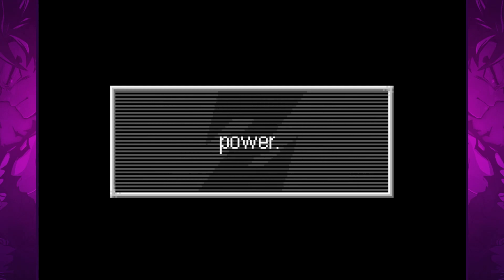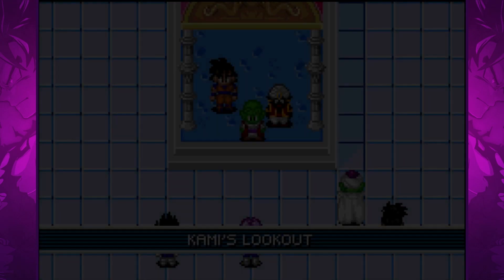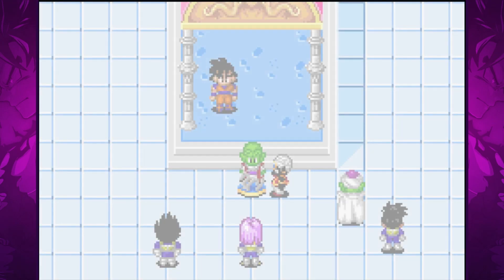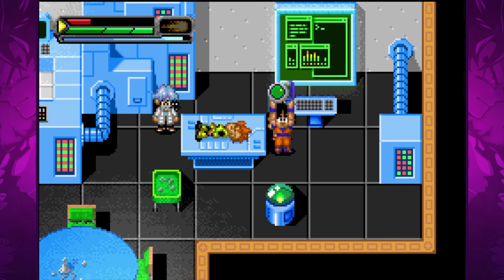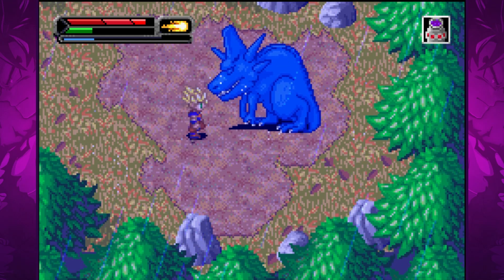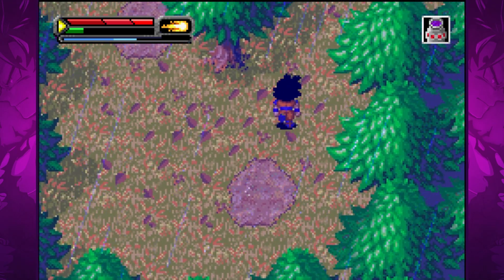Goku and Gohan emerge from the hyperbolic time chamber and are quickly brought up to date. Because Kami is now gone, they need a new Namekian Guardian to bring back the Dragon Balls — Goku instant-transmissions to New Namek and brings back Dende. Dende restores the Dragon Balls, which are now capable of granting three wishes. Finally we are able to play as Goku, near the end of the game. We use the remaining days before the tournament to track down the 7 Dragon Balls with help from Bulma's Dragon Radar. There's also a mini dungeon in the snowy highlands at the end of which we face General Tao for the 4-star Dragon Ball.